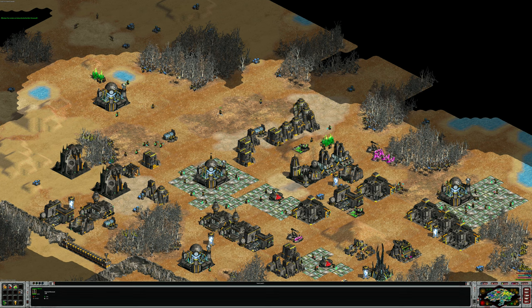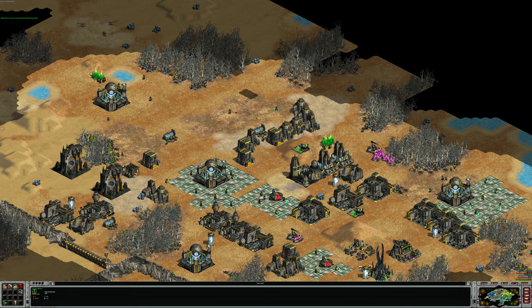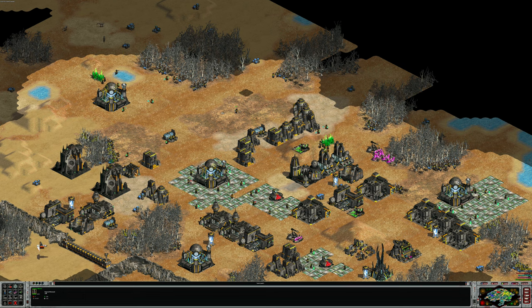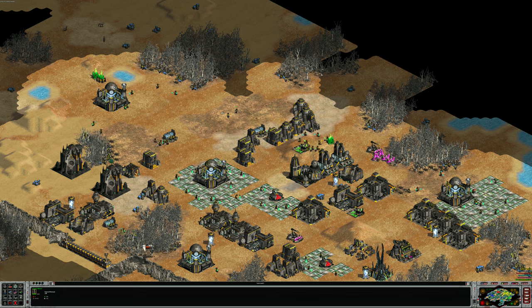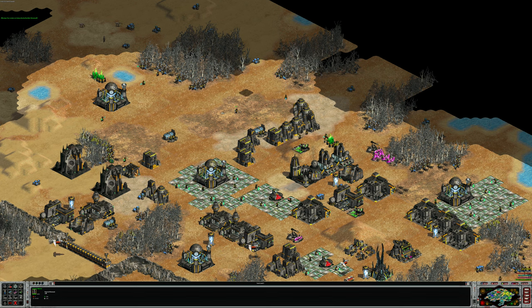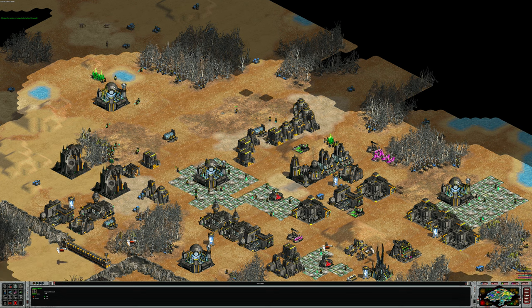When you press B, that 4×4 grid on screen mirrors onto your keyboard. The keys Q, W, E, R mirror the top row of that grid. The next row down — A, S, D, F — mirrors the second row of that grid, including the power core. And Z, X, C, V mirrors the bottom row of buildings on the matrix.